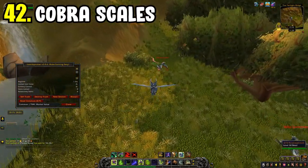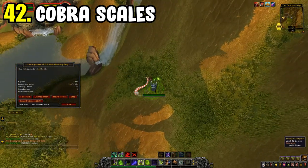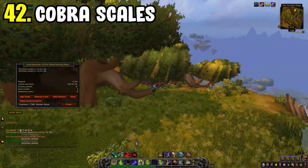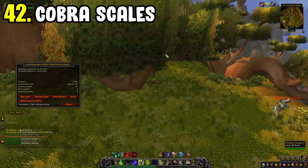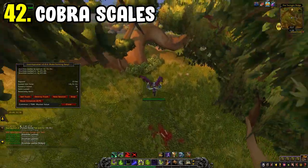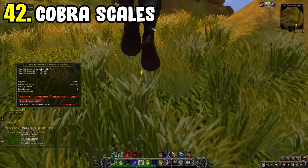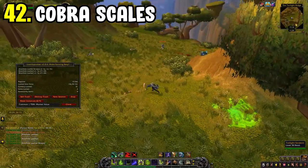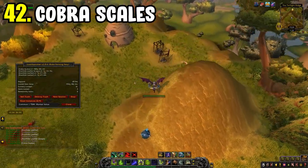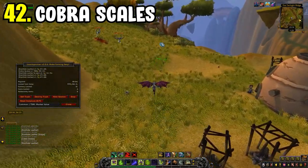Number forty-two is the Cobra Scales farm — sometimes competitive depending on whether it's been circulating online. Go to the western side of Nagrand, where you'll find a small cave just before a legion-style base area. Farm up the cobras there for Knothide Leather and Cobra Scales. These sell for a decent chunk of gold and are used for high-end crafting items, so they move relatively well on the auction house.